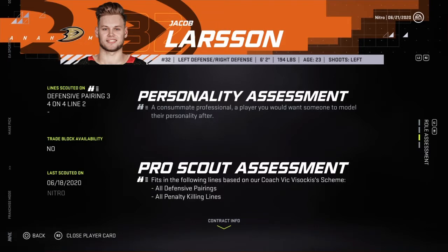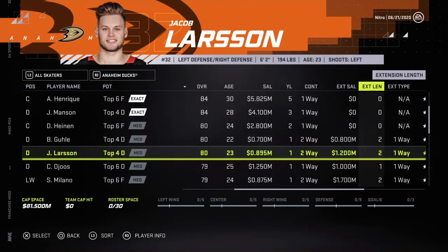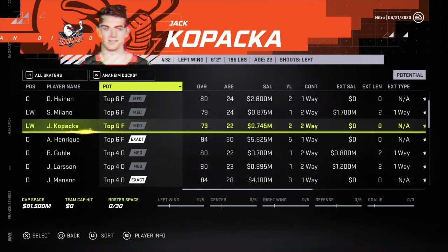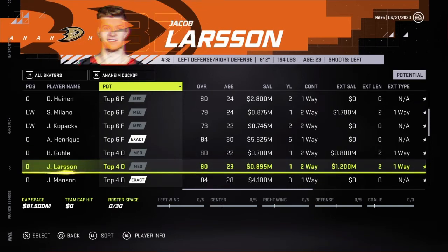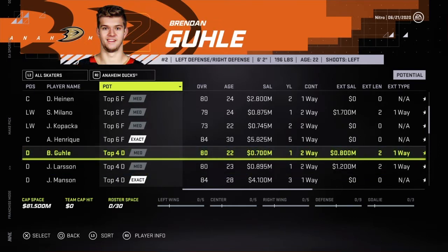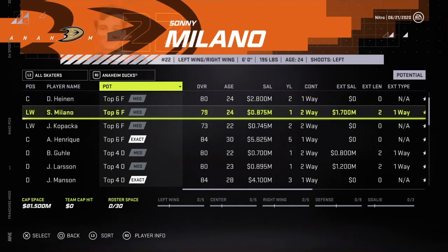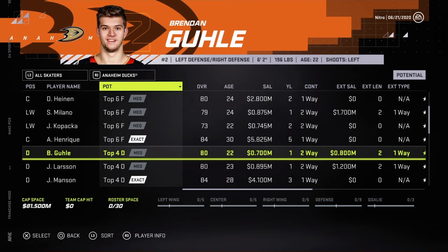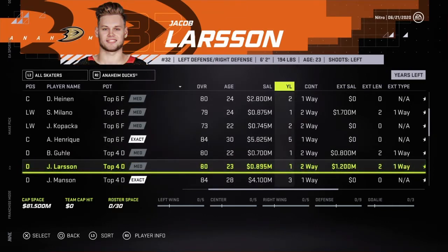Larson — all defensive pairings, all PK lines. We can go for him for PK. He got extended for 1.2 for two years. Something to look at. He's not going to become anything. Milano — 23 years old, 80 overall, so he can go up to like 82 or 83. I think I'll go for Larson. 1.2 for two years — that's a fine deal.